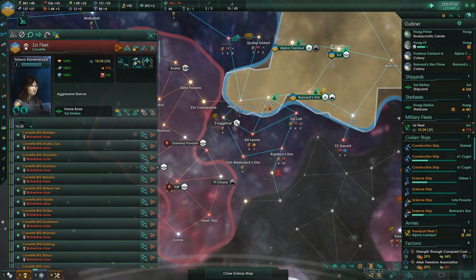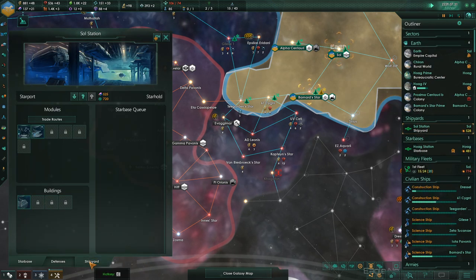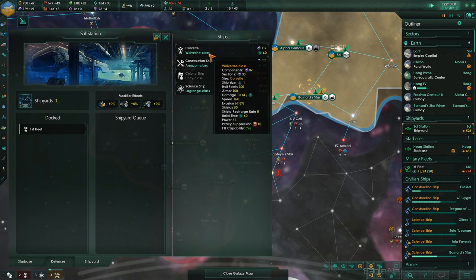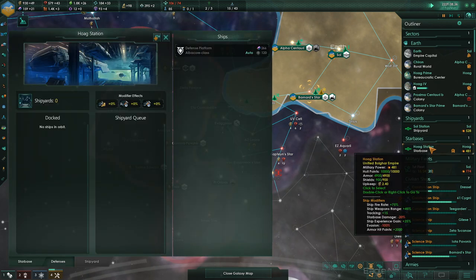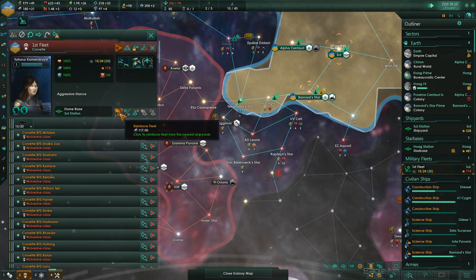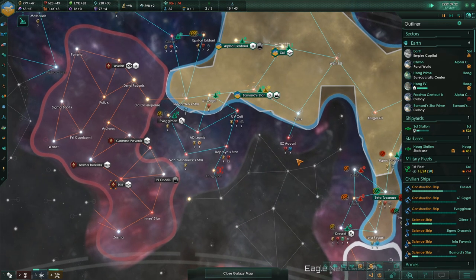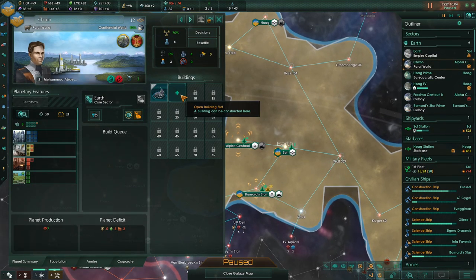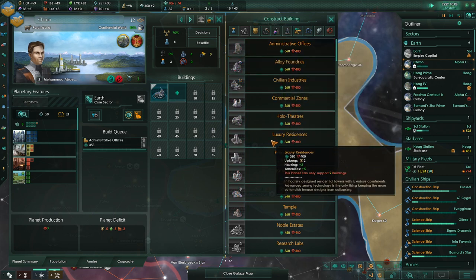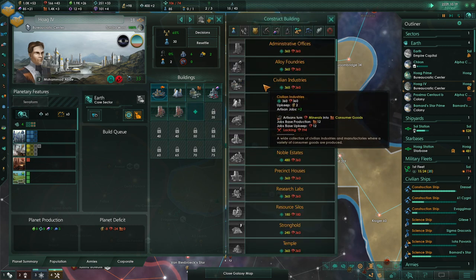How much does it take to reinforce the fleet? About 117 alloys per ship. We'll just keep building up the fleet. We can now build some administrative offices, and Hoag 4 can probably build some civilian industries as soon as possible.